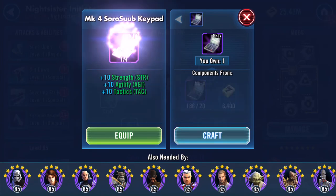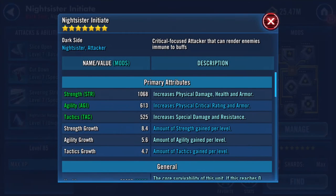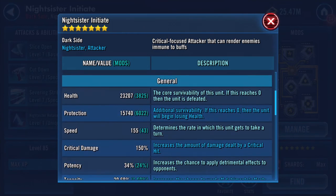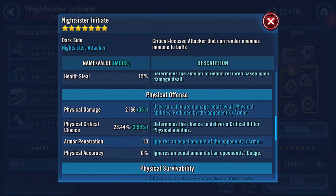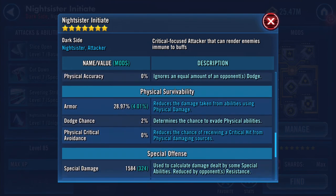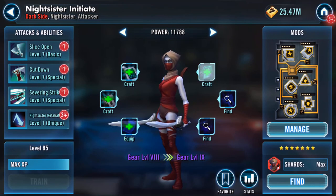Moving up a gear tier: 23,207 health, 15,740 protection. Combined that's gone up to 38-39 thousand - almost a 10K increase. 2,166 physical damage, 1,584 special damage. Yeah, just getting there.